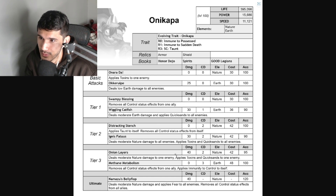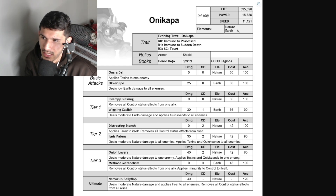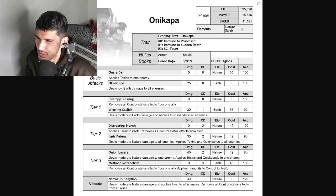Moving on to the skill sheet, let's take a look. At level 100 we have about 395,096 life, power is 15,686, and speed is 11,121. Elements are nature and earth.